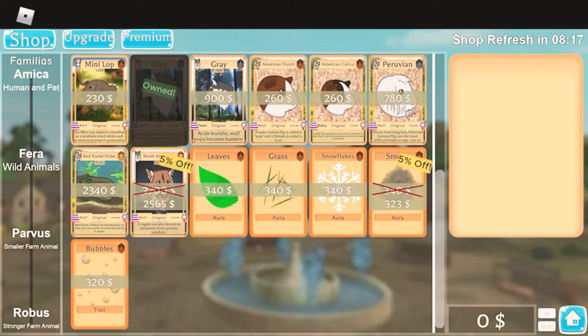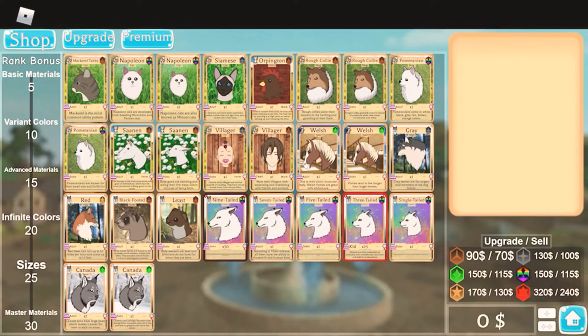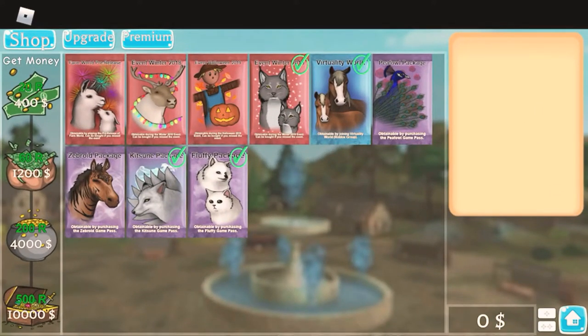So first you're going to go into the shop and you're going to see a bunch of things. You don't have to go to Upgrade. You're going to need to go into Premium.